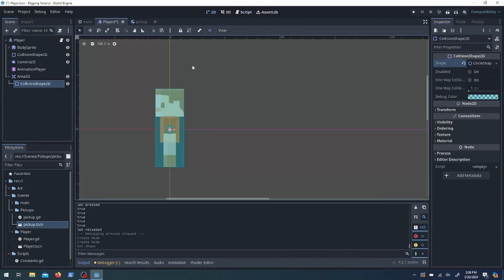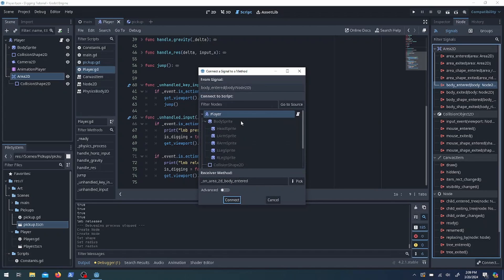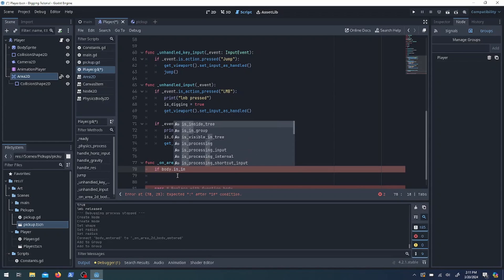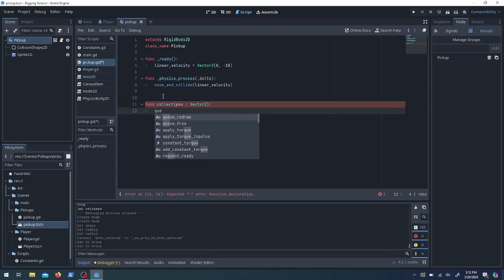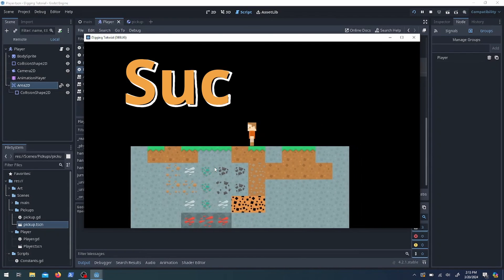Back on the player I need an area that tracks when we're close enough to a pickup so we can pick it up. We connect the body_entered signal — when a body enters that area we check if it's in the 'pickup' group, then have that body call a collect function. For now I'm just using queue_free. Let's test it out — bam, picked it up, it's gone.